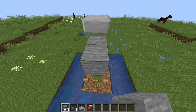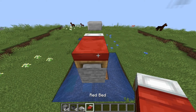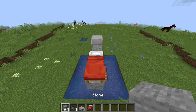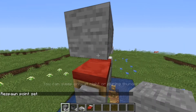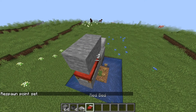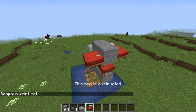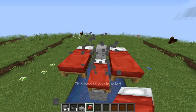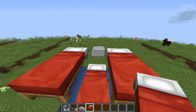Place four temporary blocks from the cauldron and then place a bed right there. Now place two more blocks on top of the bed - there we go - and then place two beds on either side of the two temporary blocks like so. Now delete all those temporary blocks.